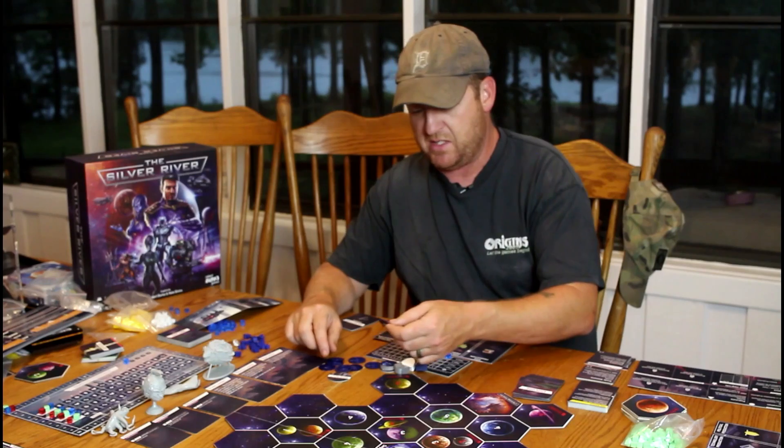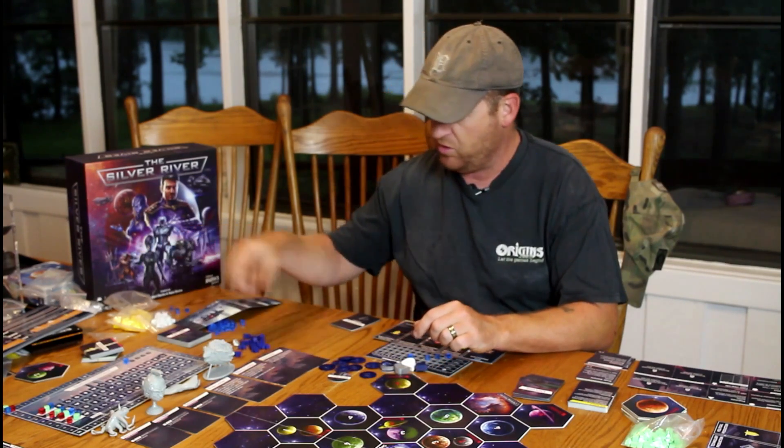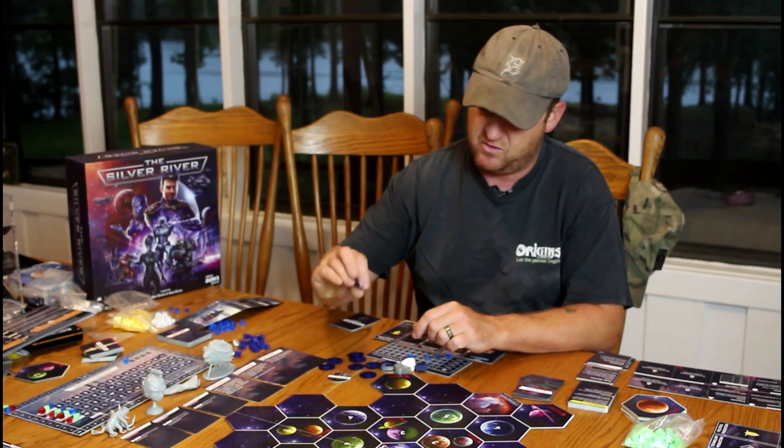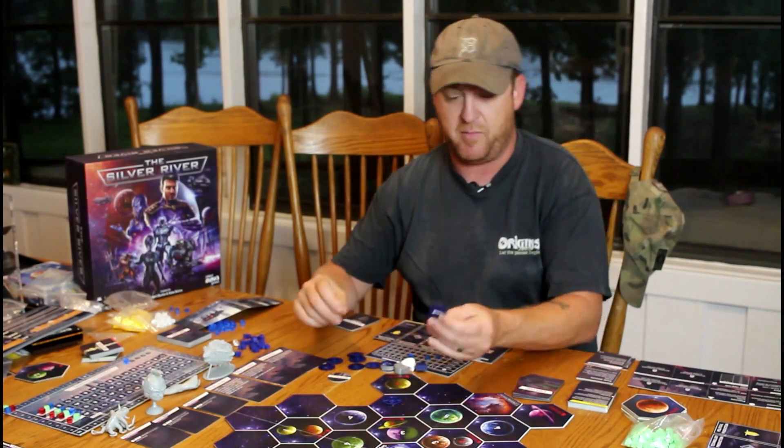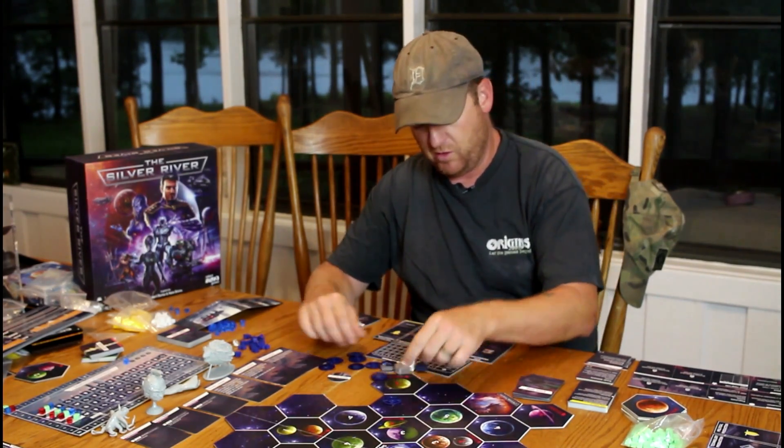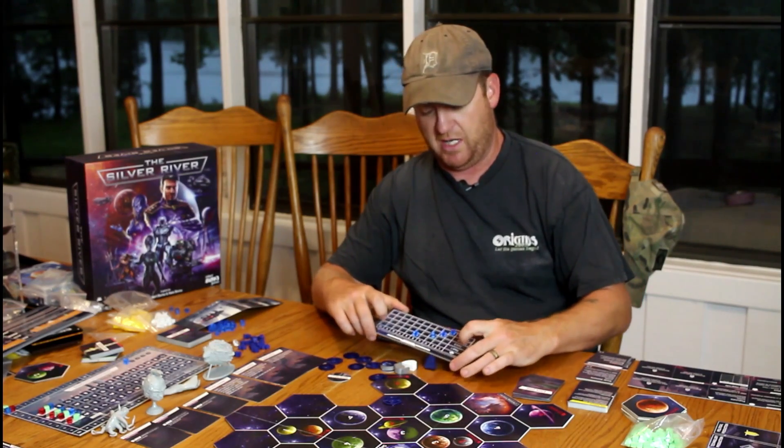There are space stations — they're cardboard in the base game, but we have the deluxe so we have these little plastic miniatures for space stations. And then we have four fleets. In the bottom of each fleet there are four, and you use this board here to track how big your fleet is.